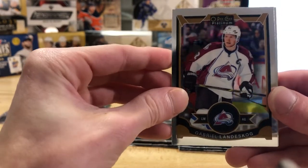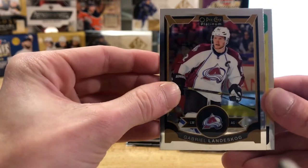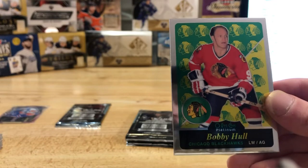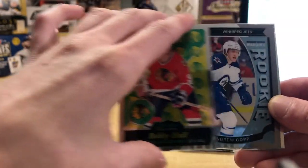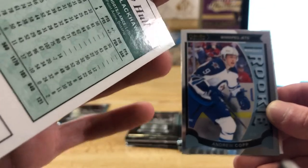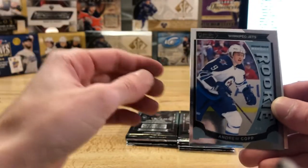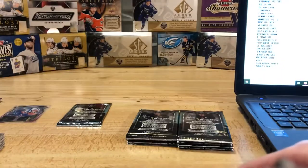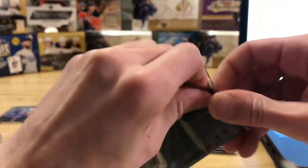Oh yeah, Eichel! Linus Allmark, Linus Allmark. We got a Landeskog here. A little Bobby Hull retro insert there, they decided to throw Bobby in there. Not numbered, just the regular retro, but that one there is going to be going to Hawk as usual — he's got the Hawkins. And we got Andrew Copp and Blake Wheeler — Jet City — all the Copp.